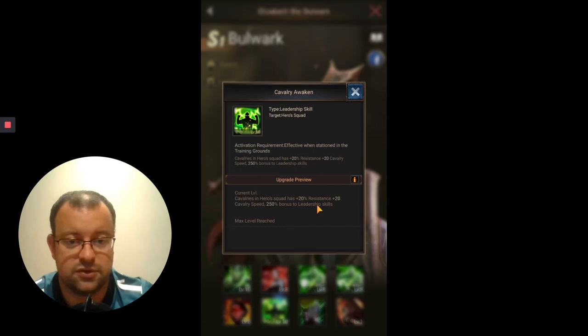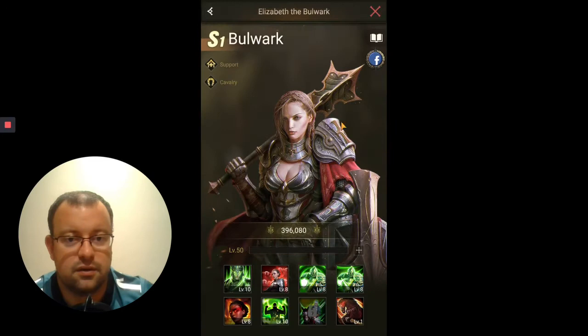Her sixth skill is the Awakened skill — as usual, a 250% bonus to the other leadership skills, maximizing the troop amount in your legion from the bonuses the hero gives. There are only three elements for Bulwark's sixth skill, but they're okay. First, 20% additional resistance for the cavalry troops in the squad — that's a decent buff for an S1 hero, higher than the 10–15% we saw on some footmen heroes. And she gives plus 20 cavalry speed.